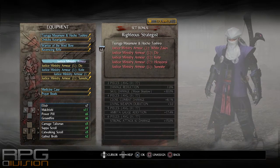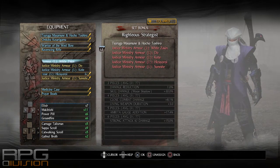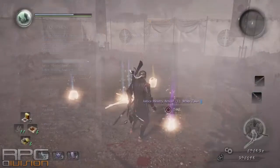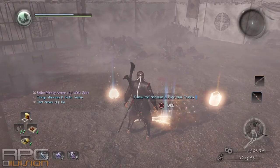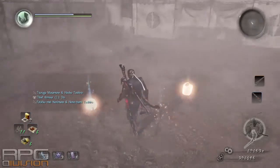I defeated him three times and the whole set dropped. Here are two out of three times what has dropped from him. Just redo him as much as you can and you should have this set in no time.